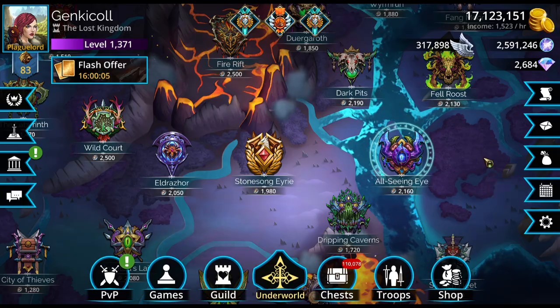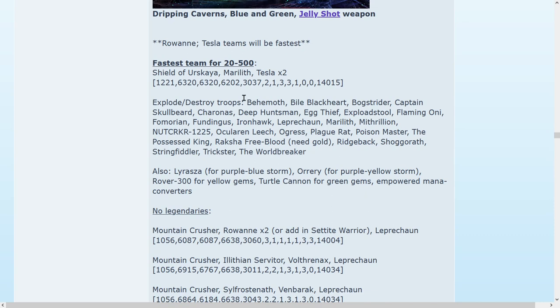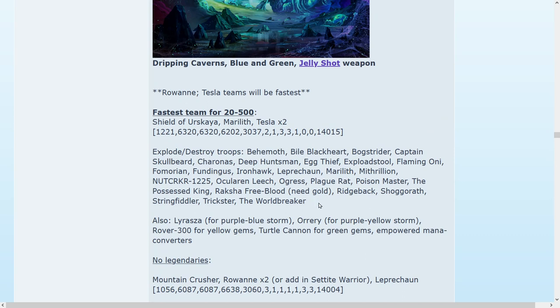Next up, we're going to go over some teams. All Seeing Eye uses Blue and Green and the Jar of Eyes weapon. Pure Faction code is right here. This information is on my forum — I will leave a link in the description below, and I will also have all teams posted in the description of this video. The Explode Destroy Troops list can help you manage making a team. Of course, I have lots of teams for you, but there are so many possibilities I can't possibly cover them all. I will post a link to how to build a quick delve team as well, so if you don't see something you like, or if you don't have the troops, you can build your own. These troops are key: two Exploders, two that do damage to all enemies — that's my usual formula.